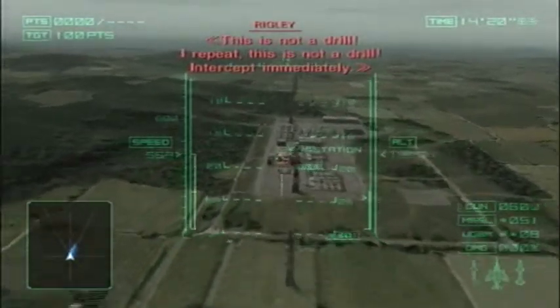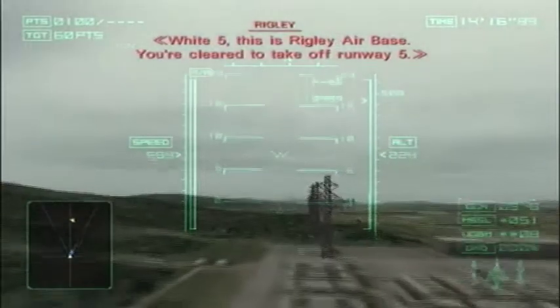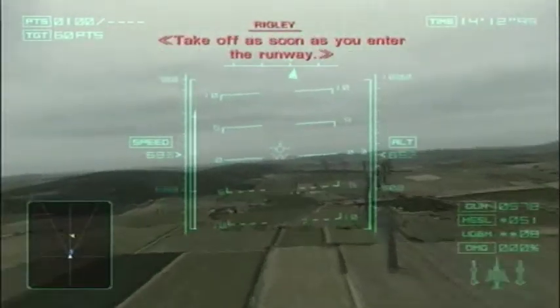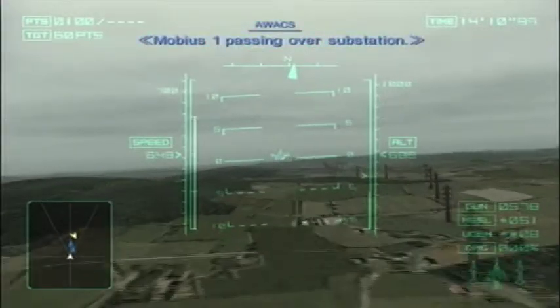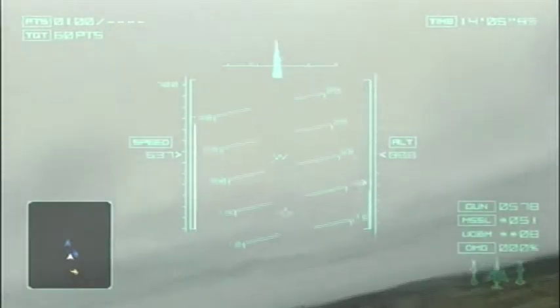I repeat, this is not a drill. Intercept immediately. White 5, this is Wrigley Air Base. You're clear to take off runway 5. Take off as soon as you enter the runway. Mobius 1, passing over substation. Flight 9, engage.